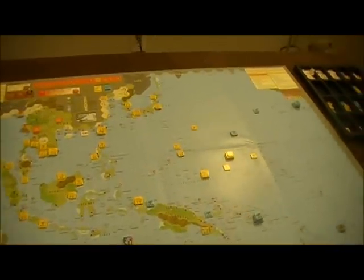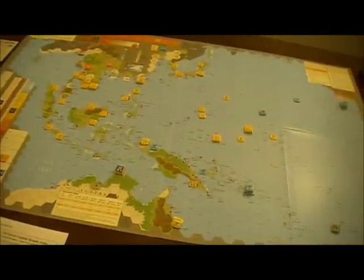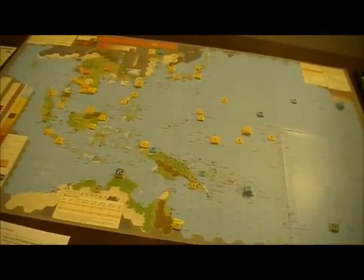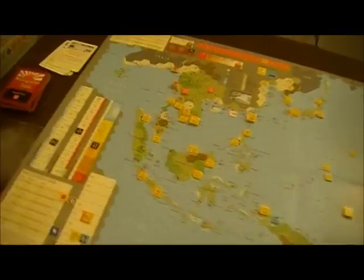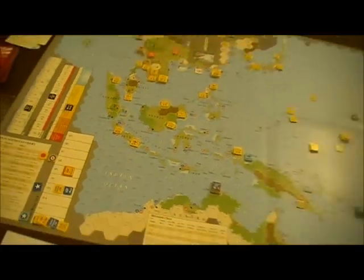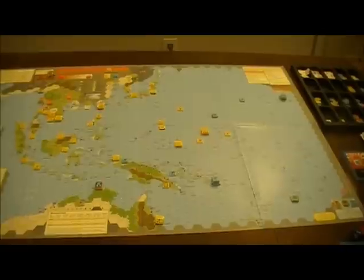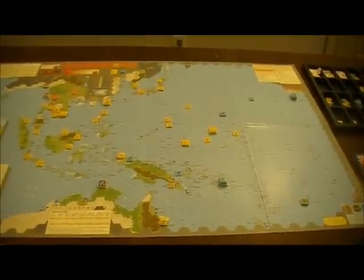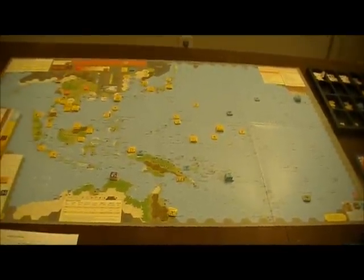We'll be going into the offensive phase and it looks like the initiative swung. The U.S. has seven cards, Japanese only have six. We had another success on the torpedoings — a three this time. Three minus four plus one still comes out zero. Lost another shipping point. The Japanese are getting taxed there. That could be a real problem if they're not able to invade places. Of course, there may not be much left for them to do naval actions against.